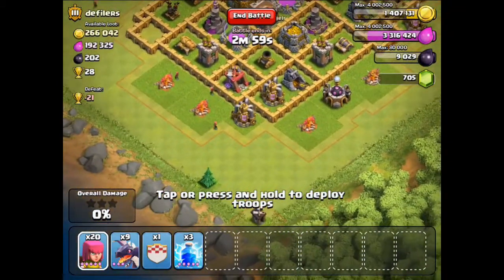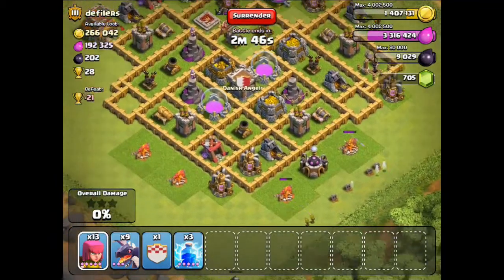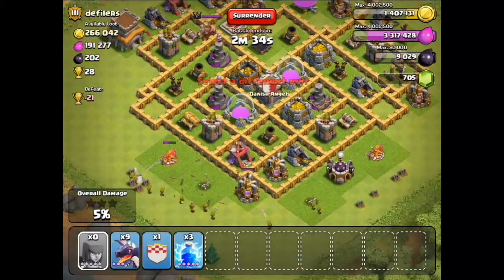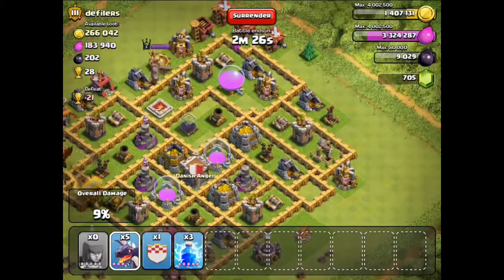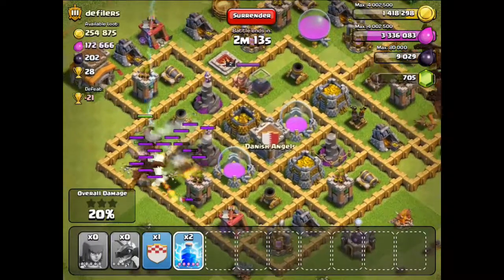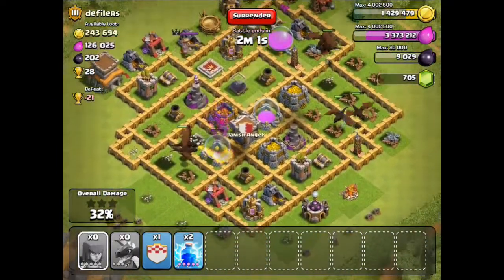I'll try to take as many buildings as possible outside that are not well protected. I'm not going to use my Clan Castle — I'm going to try to destroy these then go all in with the Dragons. I'll put a few here, go for the air defense, 5 on this side and 5 on this side. He's got a Clan Castle so I'm going to have to use a lightning spell, otherwise those archers can take down my Dragons very quickly.